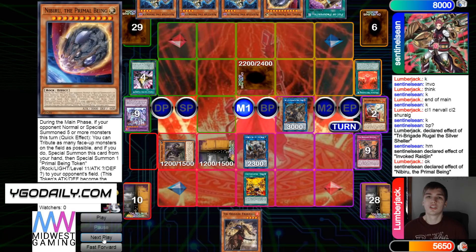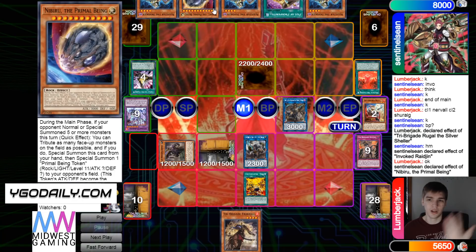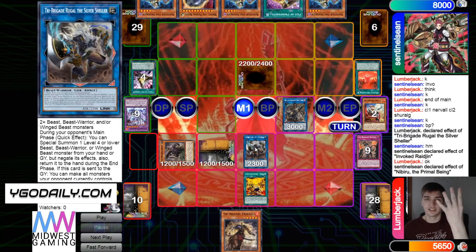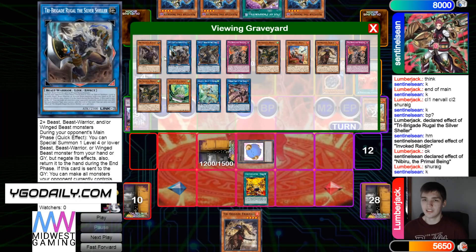Oh — because they're dropping Nib. Because Nib only affects face-up monsters and now this is face down. Fair enough. I was trying to see what they were bringing back, what would make them do that, but it was just because they're going to drop Nib. Because they summoned out three off a Revolt from the Graven banished, then summoned Silver, then Silver to summon Kuraz — so that's five — then bring itself out, pass over a token. Then they're going to get Omen's effect and should also be using this to make them lose some attack.